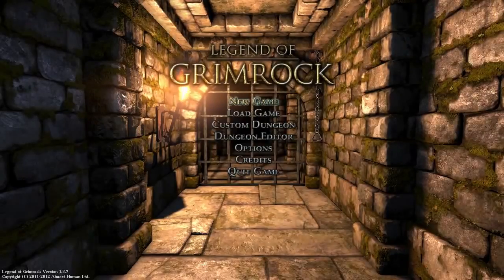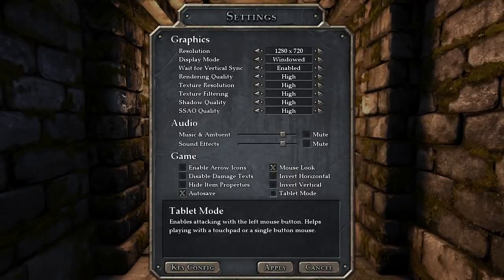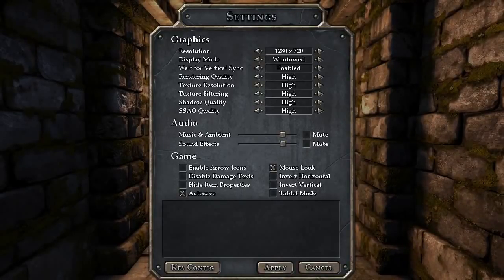I'm almost always saying 'Grimlock' because I think that's a Transformer or something. But before we talk about the game, I gotta show you something I found in the options screen: Tablet Mode. This game is, as far as I know, only available for Windows, Mac, and Linux - but they have a tablet mode, so you can control the game through a tablet, touchpads, or a single button mouse. That is some forward thinking right there. Not everyone has a keyboard and a mouse - they may be playing it on a Windows 8 tablet or something like that. And that's it. Good form.